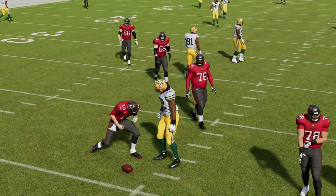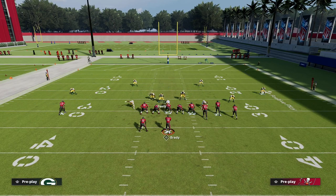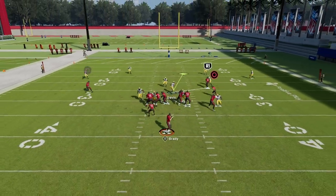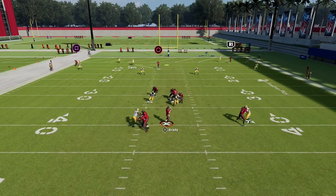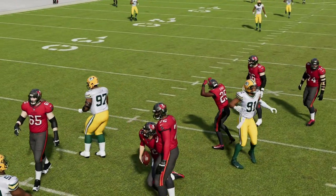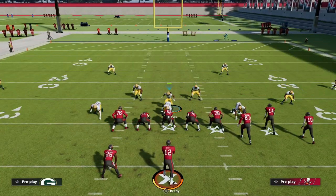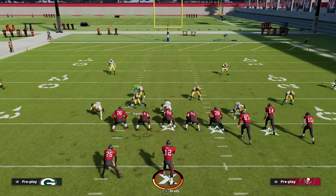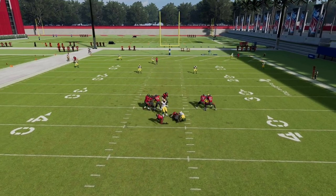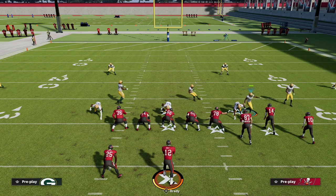Another thing that makes this a really good blitz for the gun bunch is that even if they max protect, this blitz will still loop in for the most part. Sometimes the running back will pick him up, but it's actually fairly inconsistent in terms of how to block this blitz. The best way to block it is from trips tight end, and most people this year really aren't running trips tight end. Even if he does get picked up in a max protect scenario, he's still going to be in a really good spot.